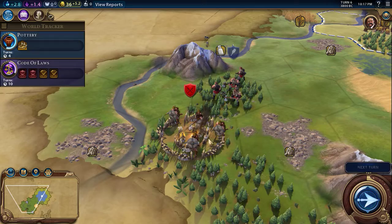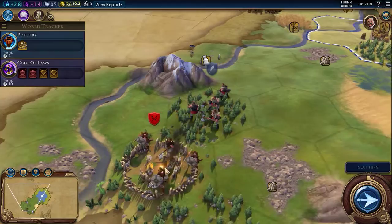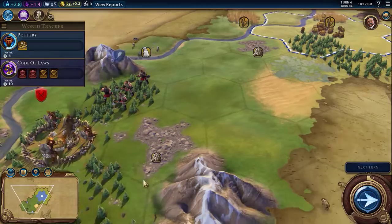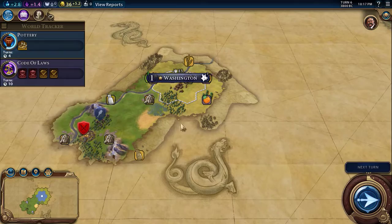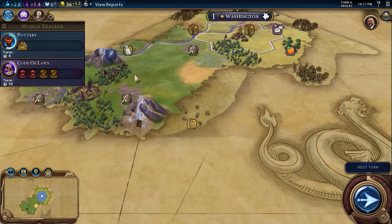I've heard a lot of people complain about the art style for this game. Personally, I really enjoy it — I know it's kind of cartoonish, but I think that's what draws me to it. I do like the fog of war; it makes it look like an old map, and I think that makes it all the much more fun to play.